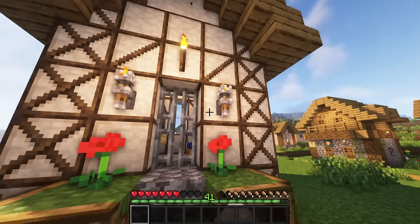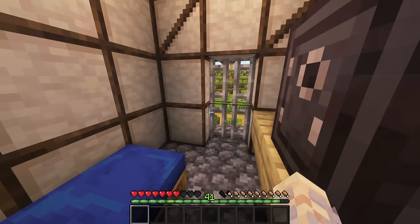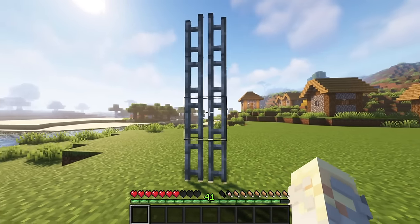Iron gates are decorative upgraded fence gates; they will automatically connect to others placed on top. They can be up to three blocks tall.